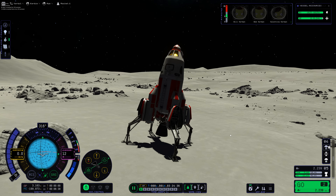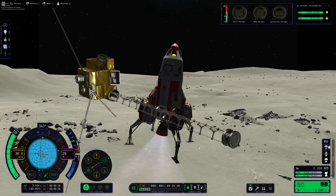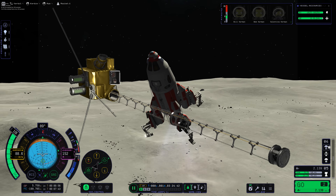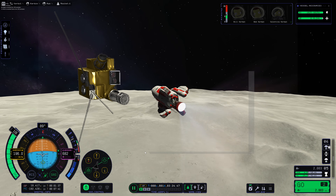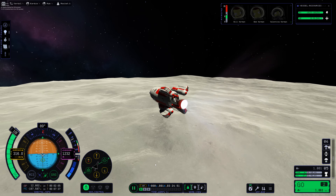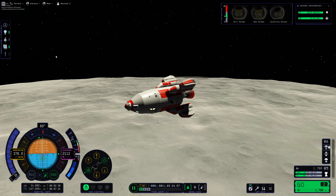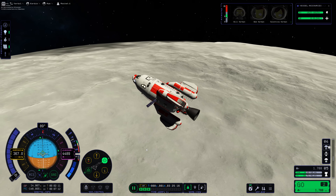Nate also showcased new radial science collection parts designed to provide meaningful payloads for research missions. This is something I'm very excited for — I was surprised by just how flat landings felt when I couldn't actually do anything aside from plant a flag. So it's really cool to see this showcased.